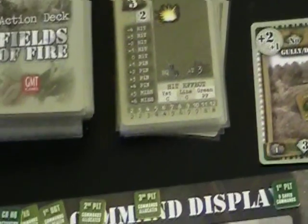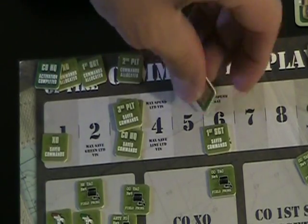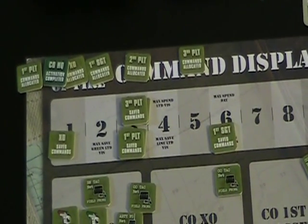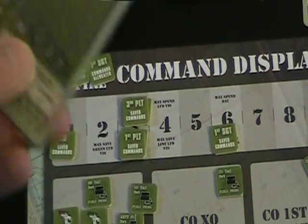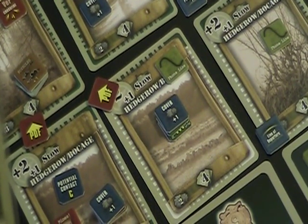We've used three of first platoon's commands and we'll bank the remaining cards — he's at his maximum saved commands. That's it for the activation phase. Moving into the initiative phase, we activate the second and third platoons. Second platoon draws one and gets plus one for cover, plus one for no contact, minus one for green — a net plus one, giving him two commands.